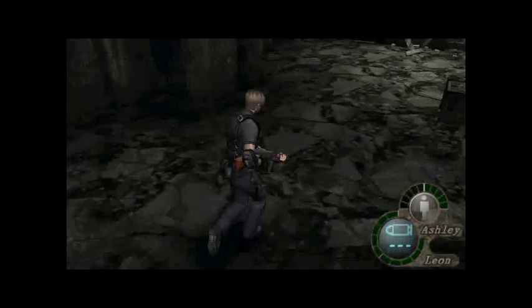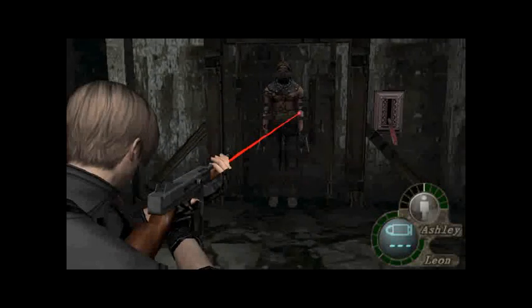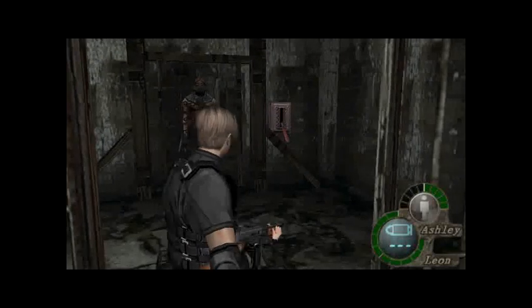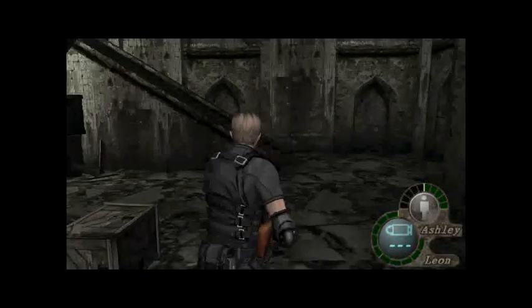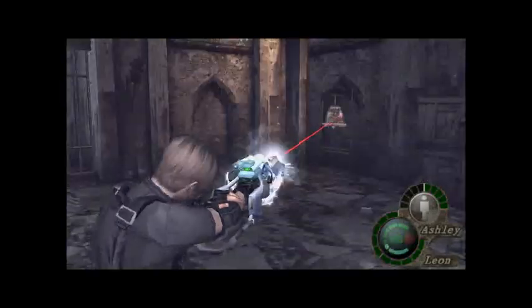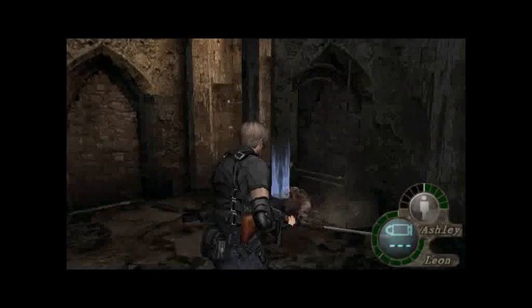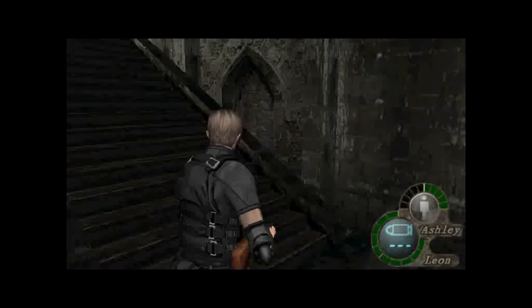I recommend you tell Ashley to wait, and go by yourself down here. There's also a herb right here. I recommend you do this the way I do it — you see this person? This is what we call a Garrador. Guard door — whatever you call it in English. I recommend just run up to the lever and then run out again as soon as you can, even if you're scared that he comes to life like that. Just run, but then walk slowly and shoot at the bell. I recommend you use a shotgun or even a grenade. You have to shoot him in the back — that's where the Plaga is.